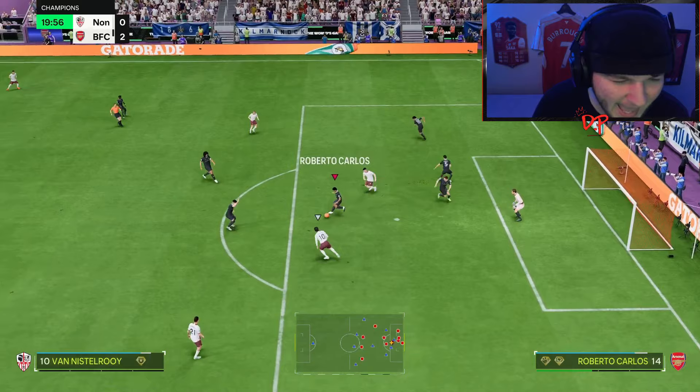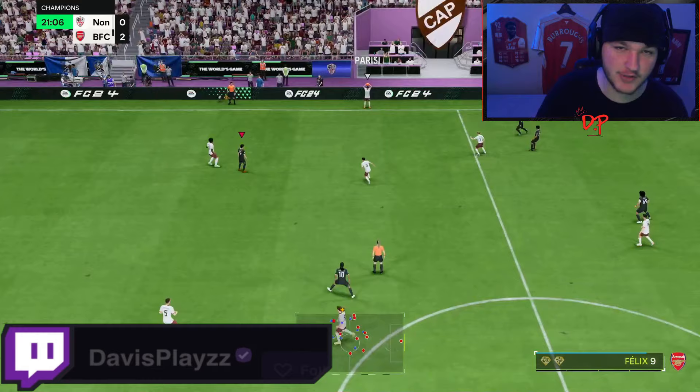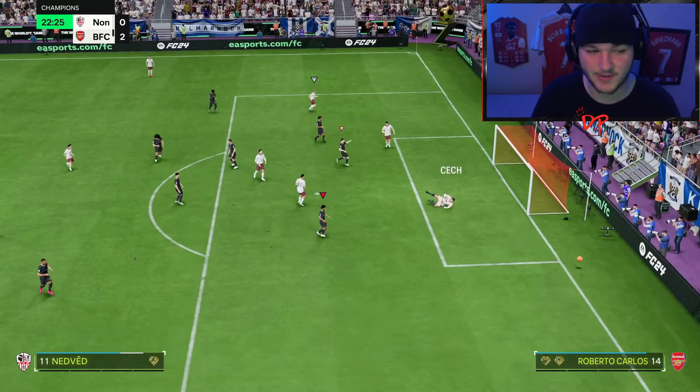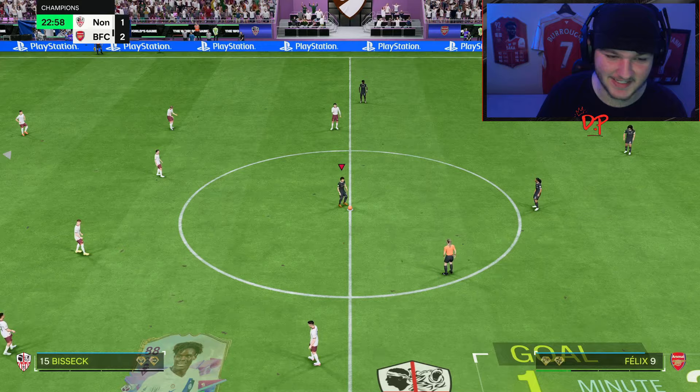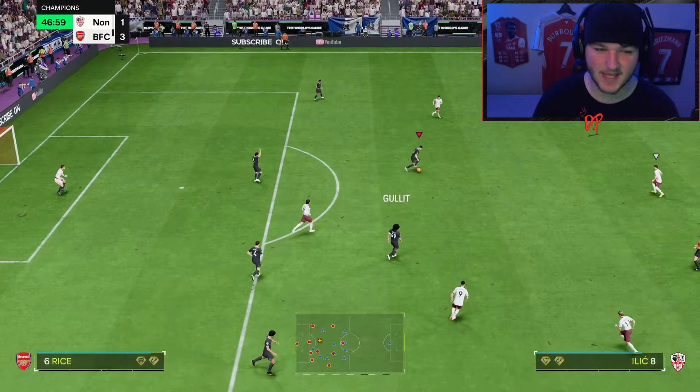I didn't cut the right passing lane but Collar gets back - bang! That is beautiful, that is like the defender's version of a goal. He didn't score us one but he saved us from conceding. It was essentially Collar versus Van de Story, two on one, and I had to guess which passing lane my opponent was going down. We guessed incorrectly, my opponent went through, but Collar got back and that is a beautiful slide tackle - a last man block from Collar.